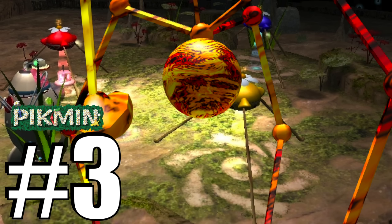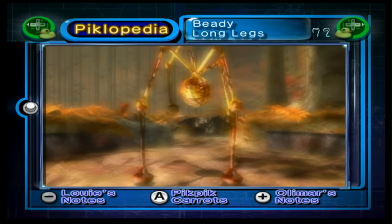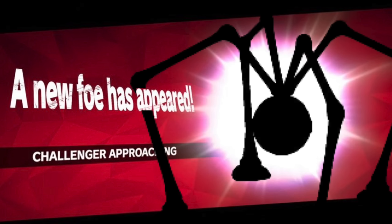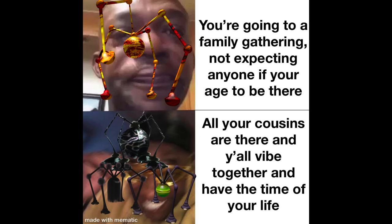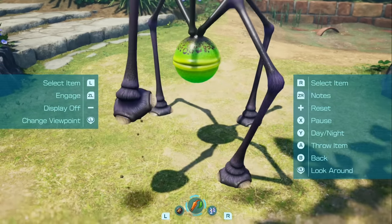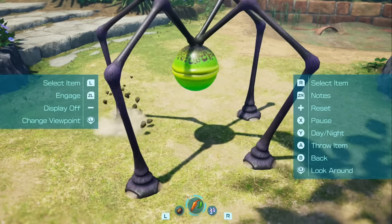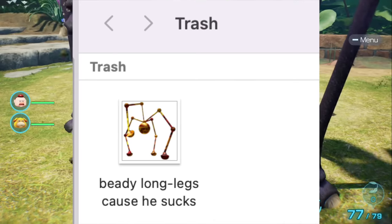Number 3, the Beady Longlegs from the Forest Navel in Pikmin 2's Citadel of Spiders, among other places. The Beady Longlegs had a longer run than the previous two enemies, appearing in both Pikmin 1 and 2. When it came time for Pikmin 3, it was replaced by the Baldy Longlegs to fit the new Shaggy Longlegs concept. Despite the sprawling family tree, only the Baldy version made it back into Pikmin 4. The Baldy Longlegs is the newer, more polished design that fits better with the brand new Groovy Longlegs, so there's no reason to have both.